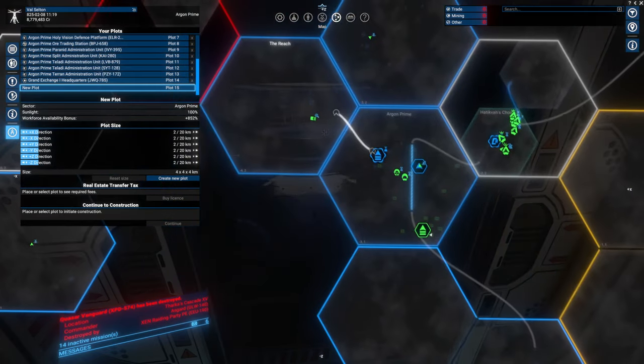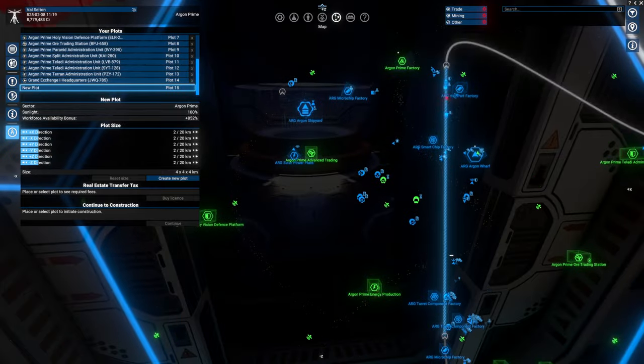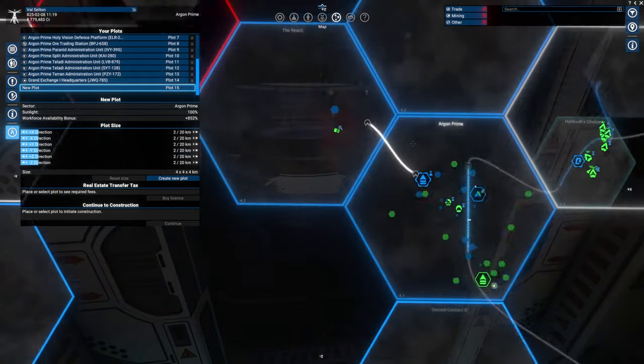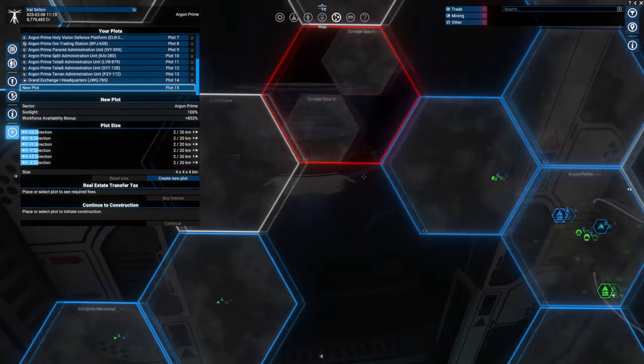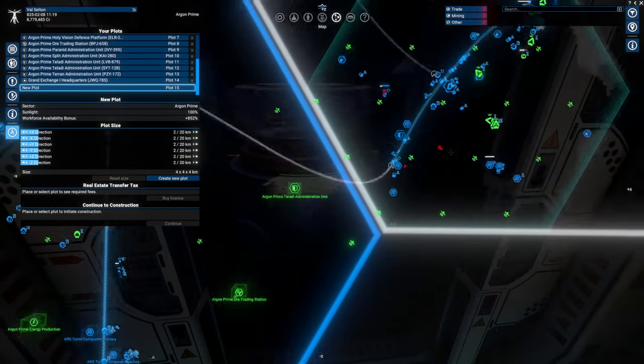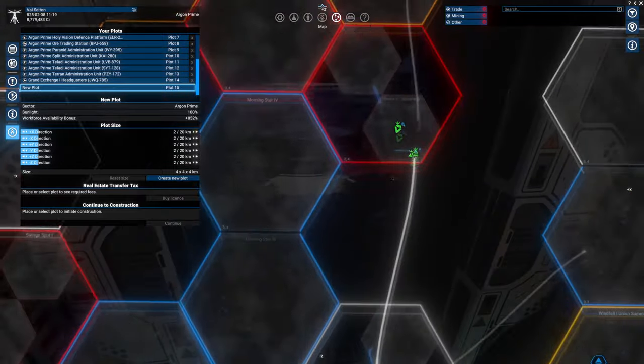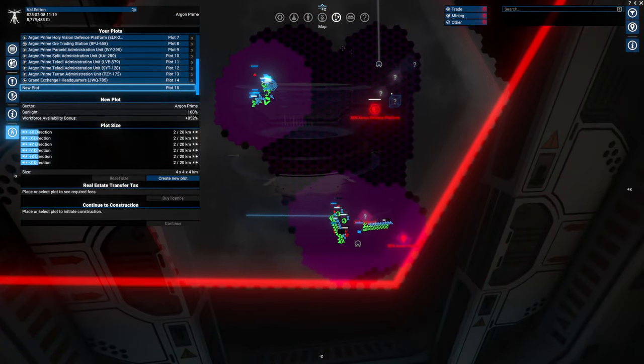It looks like sectors with large amounts of resources are going to have these hexagons - that's nice. I don't remember it doing that but it could have. It looks nice with the new color. If I look at it, it definitely has an asteroid belt with resources - so I'm wondering if it's just resource-heavy sectors. Some of the other sectors also have it as well, so we'll see. That certainly is purple.